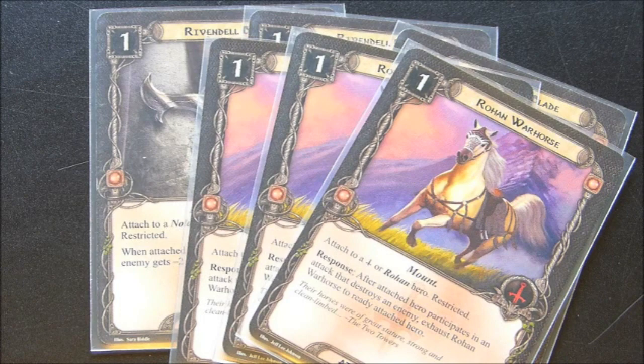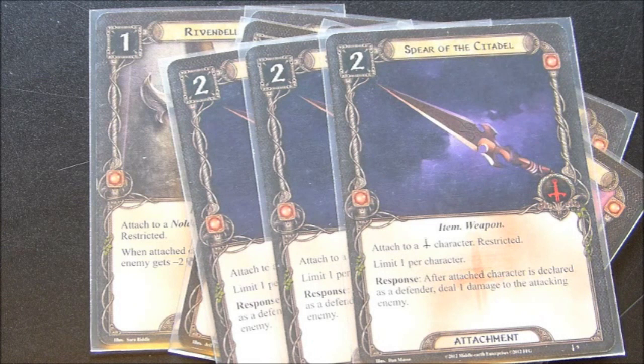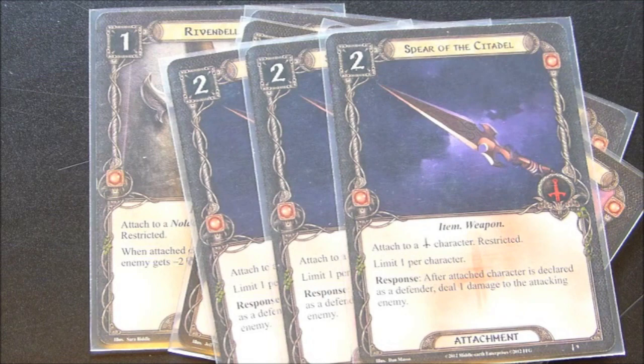Spear of the Citadel — I have three copies of this, and I want to equip it to Baragond. You have to attach it to a tactics character; it is restricted, one per character. After the attached character is declared as a defender, deal one damage to the attacking enemy. Keep in mind, Fallon is automatically going to have done one damage to every enemy revealed from the encounter deck, and if I block with Baragond holding a Spear of the Citadel, that's two damage right off the bat.